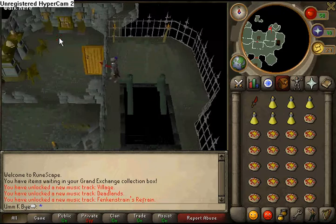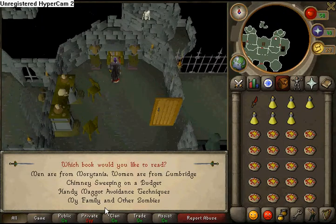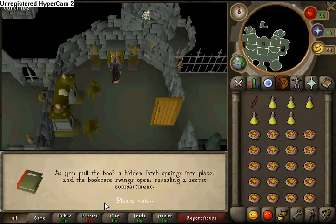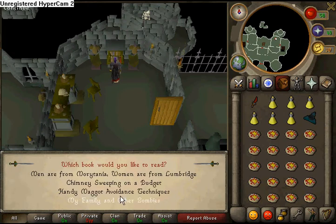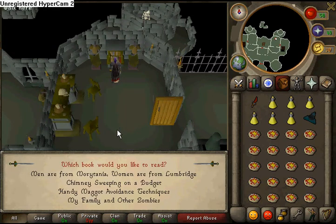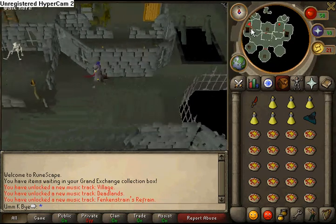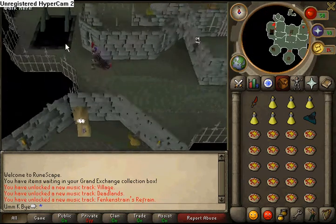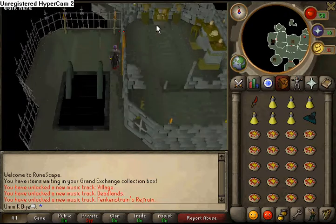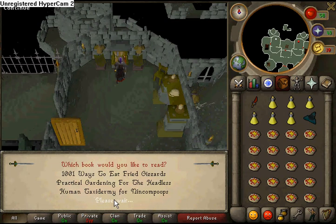Go in here, you search the bookcase and you get the 'Handy Maggot Avoidance Techniques'. And then you run over to the other one and you get — I forget what it's called, but I'll know when I read it — 'The Joy of Grave Digging'.